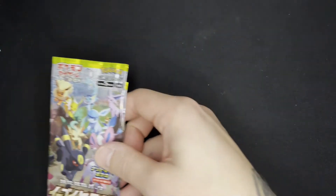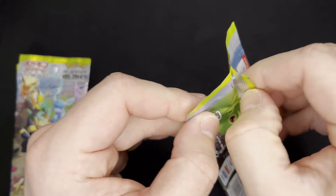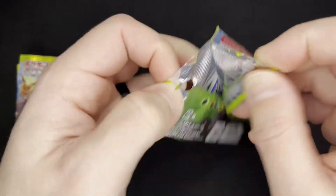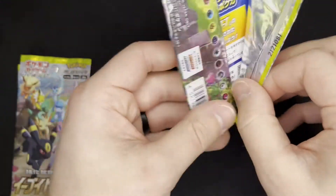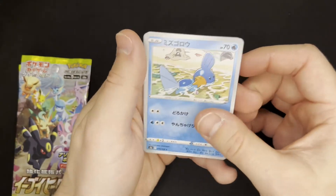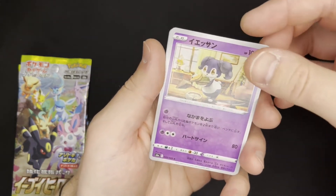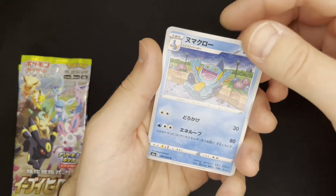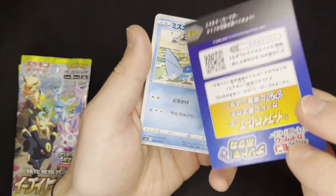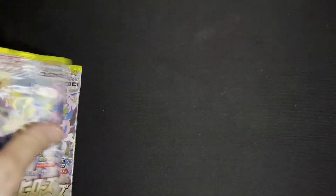Moving on now to some Eevee Heroes. I chose these packs because the Trainer Gallery Full Arts have a full set of the Eeveelutions and there are some amazing artworks. We have a Mudkip, a Zorua I believe, Indeedee, a Trainer, and then looks like some sort of instruction card — going to go ahead and get rid of that. A couple of nice artworks there.